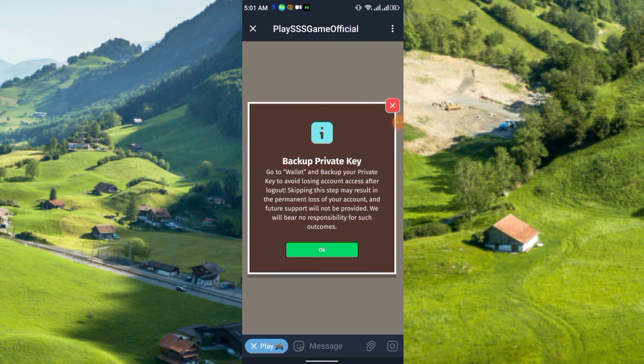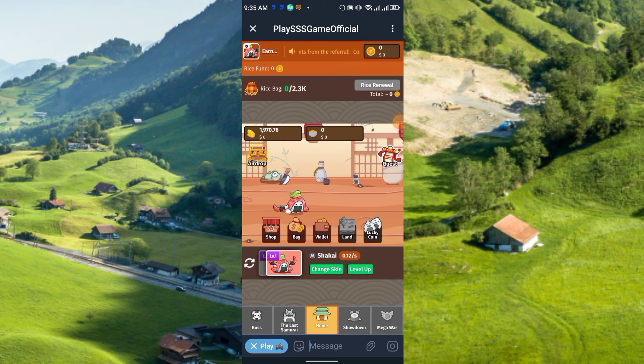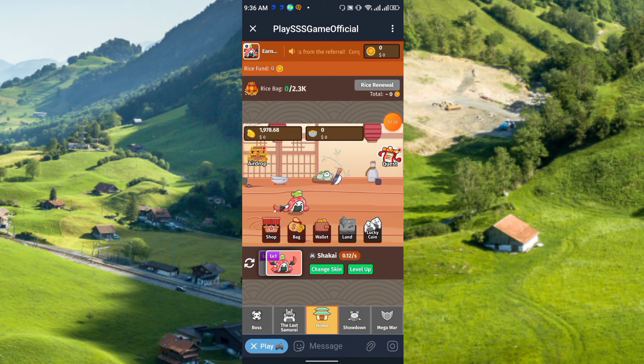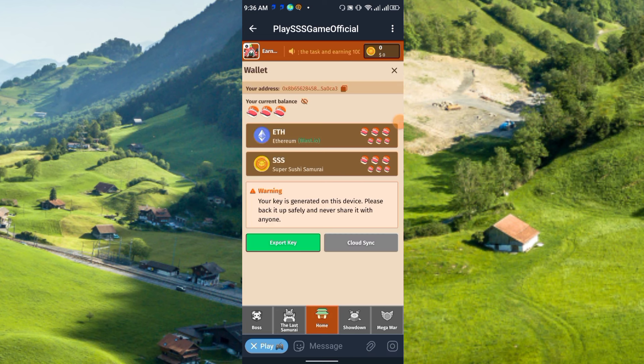After account creation, the mining interface will open and you can see mining is automatically running, so you can earn free coins automatically. There are a few options available: Shop, Back, and Wallet. Go to the Wallet first. Their coin is called Triple S and ETH is also available — it likely runs on Ethereum.